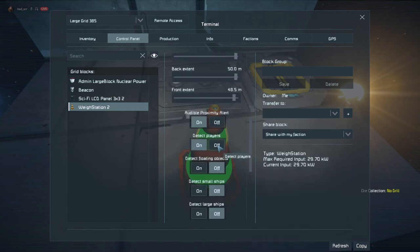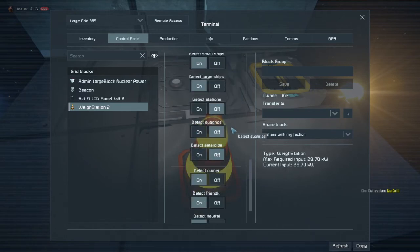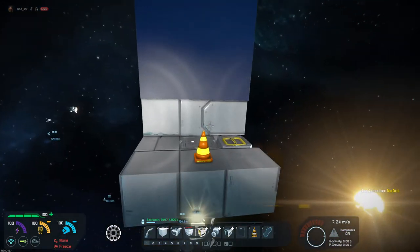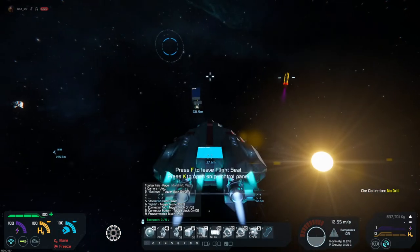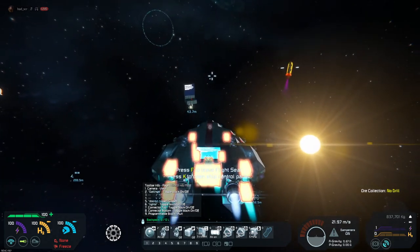Set detect players off, detect small ships, detect large ships — everything else stays the same. When I go ahead and grab my ship and bring it in range, all kinds of things get lit up.